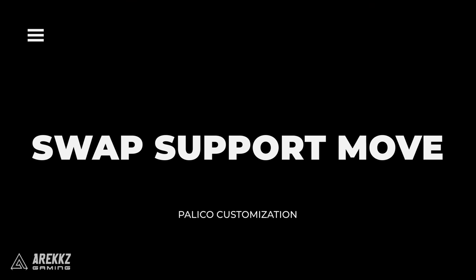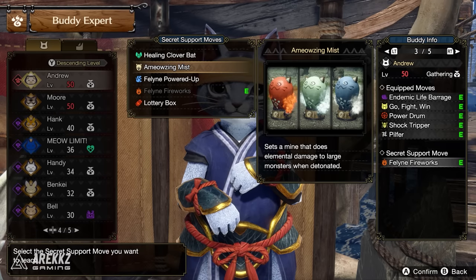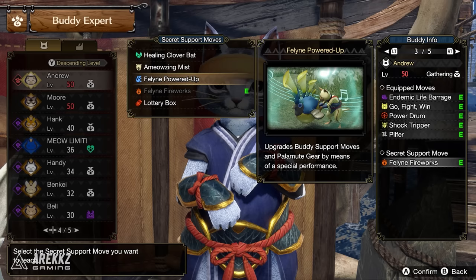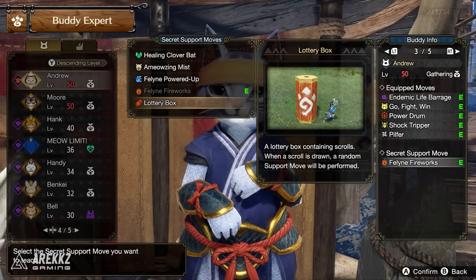Some people have commented on a horrible bug where selecting one of the new secret support moves for your palico has changed their normal support moves to random ones. This means that your hours of RNG luck grinding for the perfect palico was all wasted.